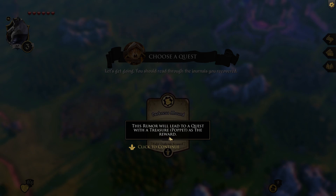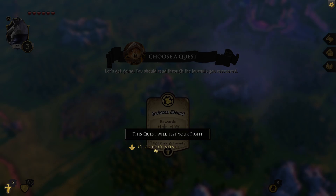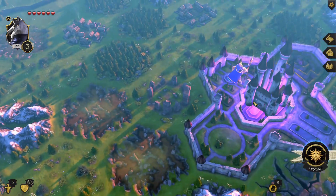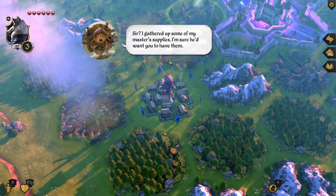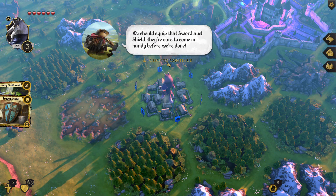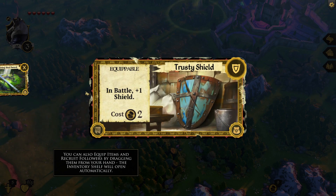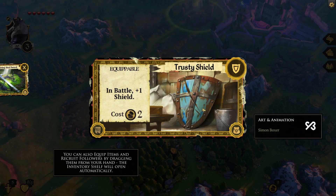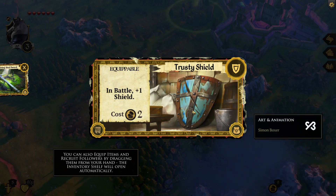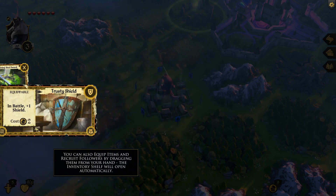Rumors lead to a quest with a treasure poppet as the reward. This is your fight stat — it represents your prowess in battle and this quest will test your fight. The squire has gathered up his master's supplies and offers a sword and shield for a price — they're sure to come in handy. I like that they even have the actual artist's name. I do like this — it's really whimsical.